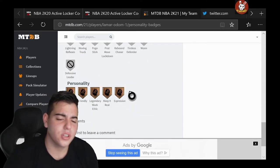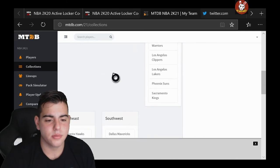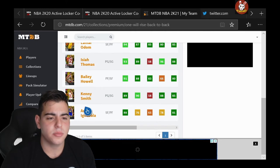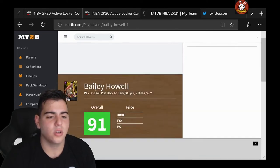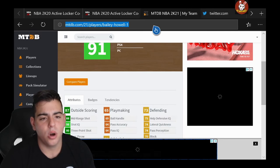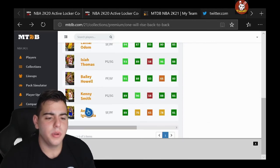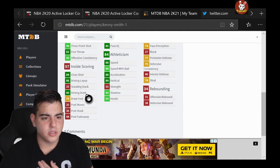The card looks amazing guys, we're definitely going to try to pull him. So we also have Isaiah Thomas, Bailey Battle — don't know who it is — Kenny the Jetsmith, and Andre Iguodala. We also have Dennis Rodman — I guess he's the lock-in set, not totally sure. There's Bailey Howell: 83 going shot, 88 mid-range, driving dunk 80 — this card is pretty good, 76 feet, 70 speed with ball. He's a power forward, 6'7". This card is not bad either. Last but not least, we do have Andre Iguodala and Kenny the Jetsmith. I love Kenny the Jetsmith — in the solos he definitely messed me up. This card is going to be a beast.